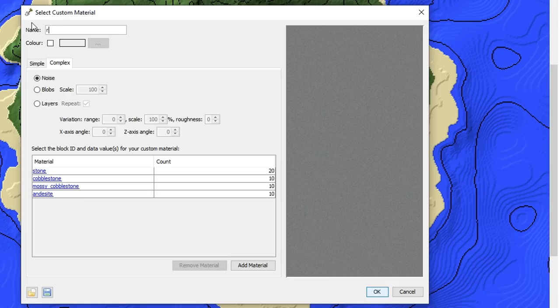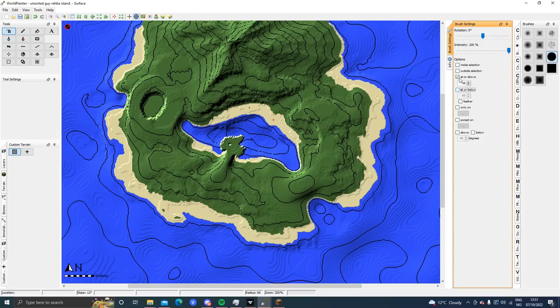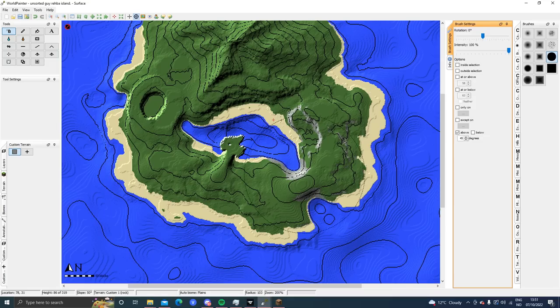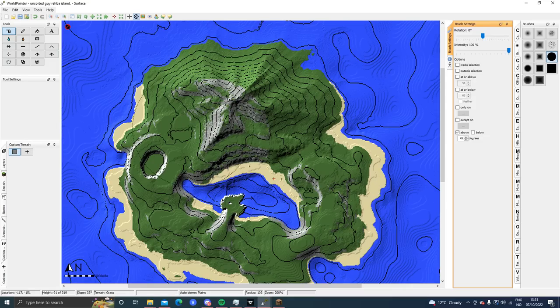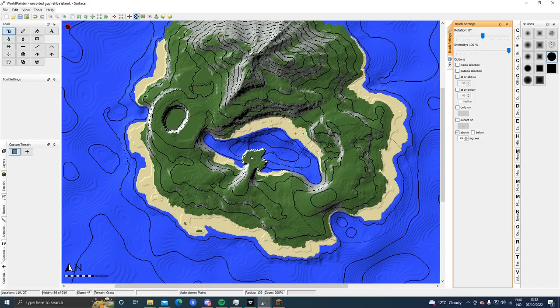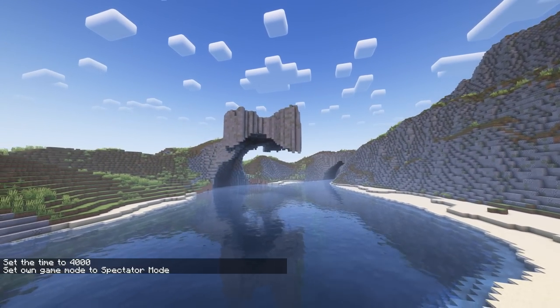We're going to paint it — in Brush Settings we can paint it on any surfaces above 45 degrees. I think that's a good starting point. Let's just begin. This is actually starting to resemble an island for the first time now.